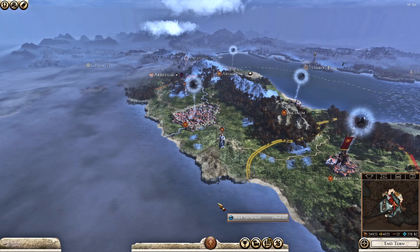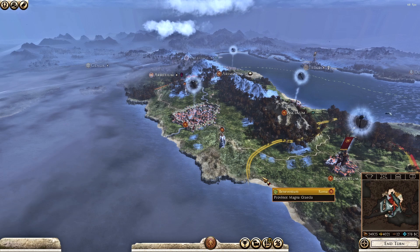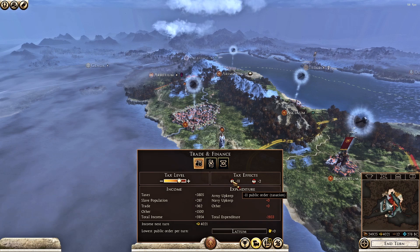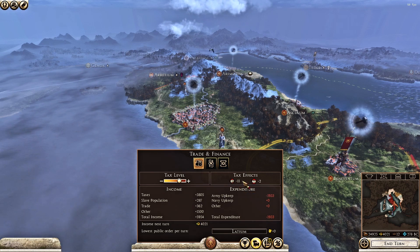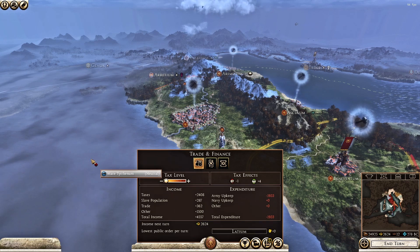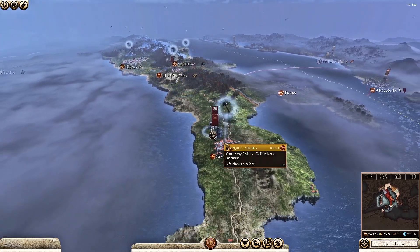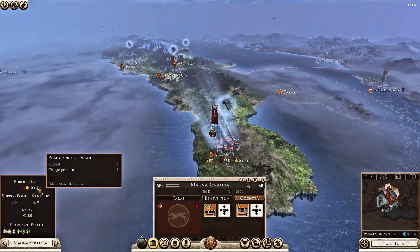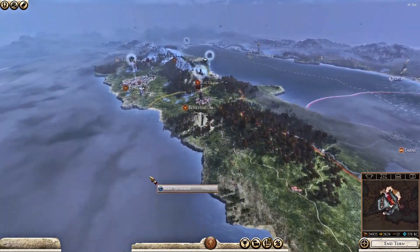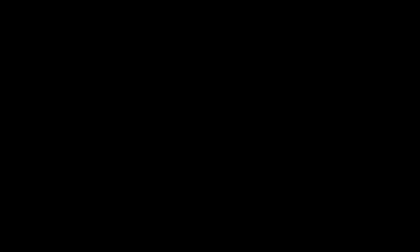Finally, and most importantly, public order is inversely correlated with tax levels. So lower your taxes, especially at the start of your campaign — you don't really need the money from tax that much early on, and lowering tax levels gives you that nice public order boost you need. In the long term, having high public order is much more beneficial than having a high tax rate with low public order. A golden tip — and this nicely leads on to the second most frequently asked question.